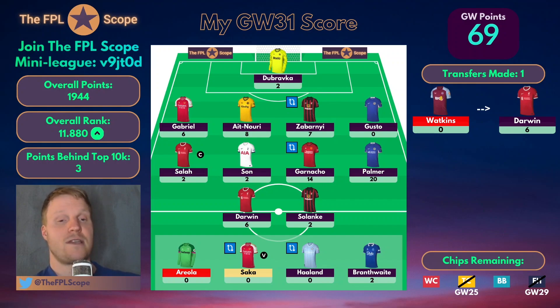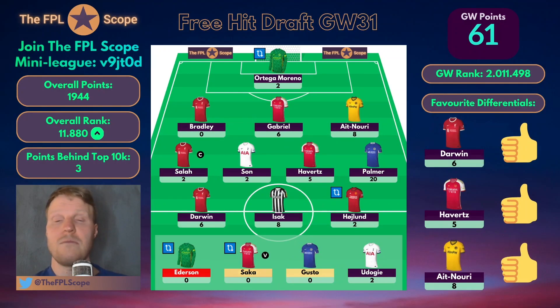Let's move on to my free hit draft for gameweek 31. I do a free hit draft in this video every single gameweek. My free draft in gameweek 31 actually scored less points than my own team — 61 points in total, with a couple of auto subs. I obviously had the Ederson-Ortega combo because I knew either one of them would start on a free hit. Ortega still got a two-pointer.